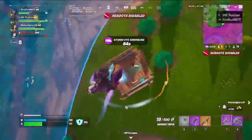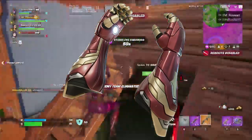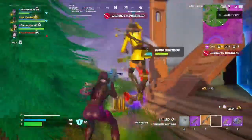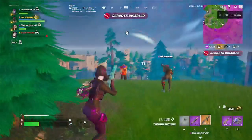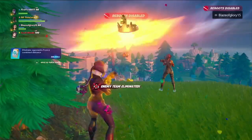Iron Man's repulsors and unibeam are officially back, but they're paired together this time as a single item. Iron Man's flight kit is officially here and it's absolutely insane. You can either buy the weapons from the Iron Man NPC at the windmill, or you can get an Iron Man pod which can give you War Machine's arsenal or the Iron Man mythics.